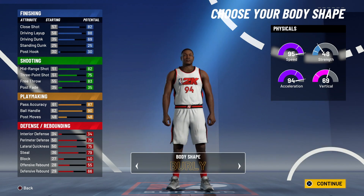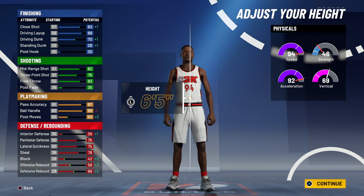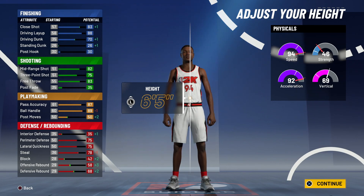For the body shape it doesn't matter — you can go with whatever you want, I'll go with slight. One more thing before we get into how to get sharpshooting takeover: remember, 95 through 99 overall will give you plus one to all your attributes, so once you hit 99 overall you will get plus four to all your attributes. Every time you see the stats, remember to add plus four.